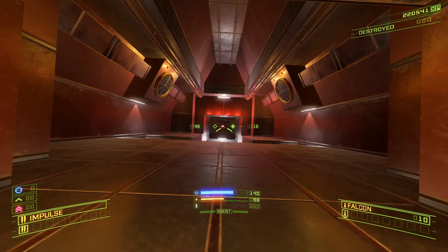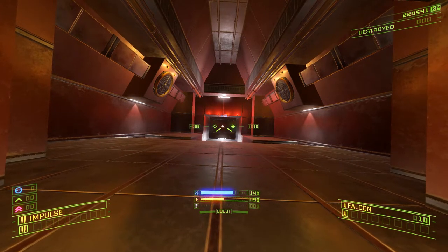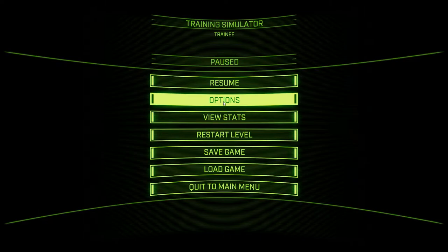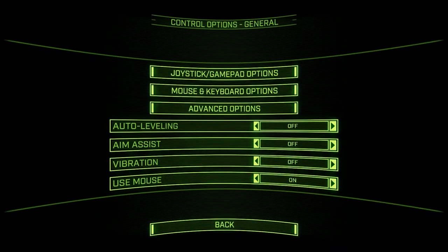Now that we've got everything set up the way we want it to look, we should set things up so that we can interact with it properly. So we're going to hit escape again, go to the options menu, then hit control options. And now we've got a whole list of things we could do.